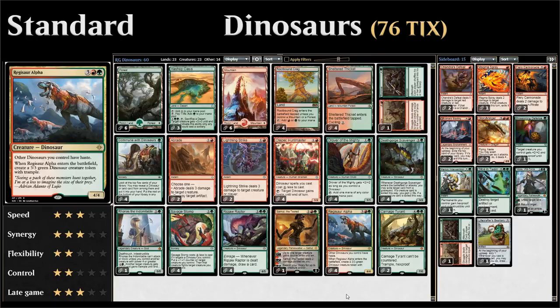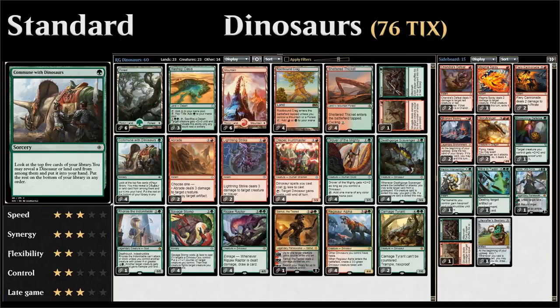This week we're taking a look at red green dinosaurs in standard, which almost exclusively features cards from the new Ixalan set. Starting out with one of our only one-drops in the deck, Commune with Dinosaurs — a nice sorcery that lets us look at the top five cards and choose a land or dinosaur to put into our hand. The rest goes on the bottom. This helps us find more dinosaurs in the late game, and fix our mana if we're light on lands.